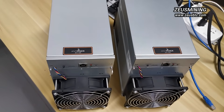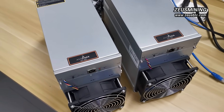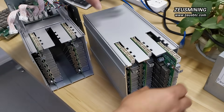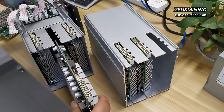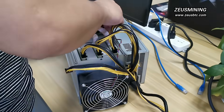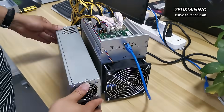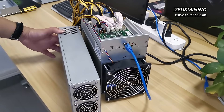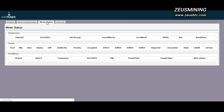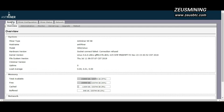We use the Antminer S9SE to demonstrate this problem. When we mix the hashboard of two Antminer S9SE units, the miner can't recognize the new hashboard, causing it to fail to start and not work.